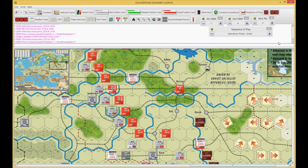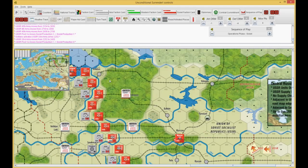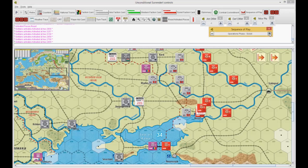So the Russians are basically done. Time to go to supply. Everything looks like it's in supply as far as I can tell, and we're done with that. Nobody has a no-supply marker on them, so they don't have to do anything there.